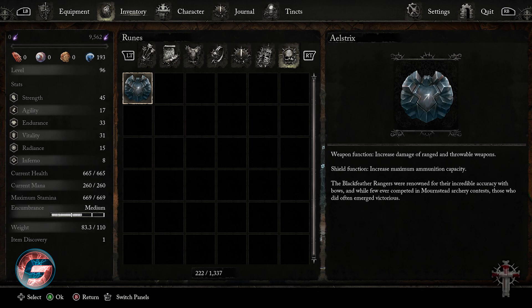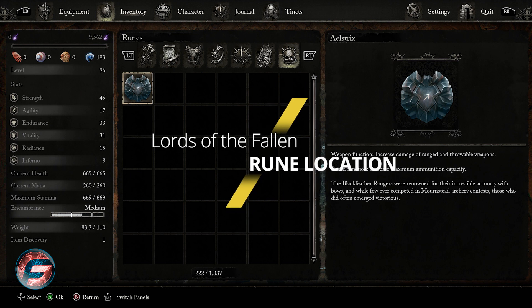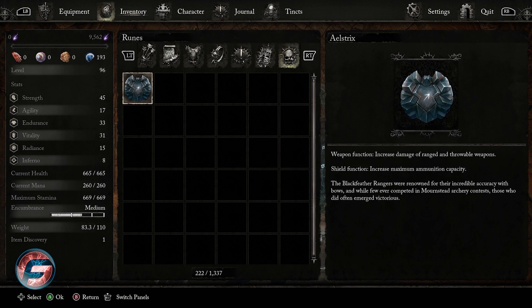I'm going to be showing you where you are able to find this rune — it's the Alstrik, and it's a very powerful one. The weapon function says increased damage of range and throwable weapons. The shield function increases maximum ammunition capacity.